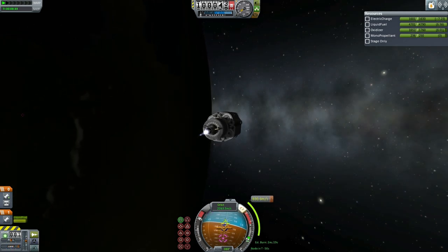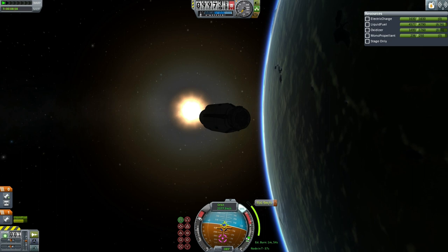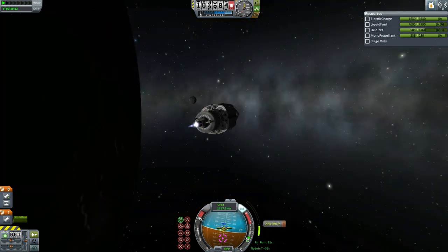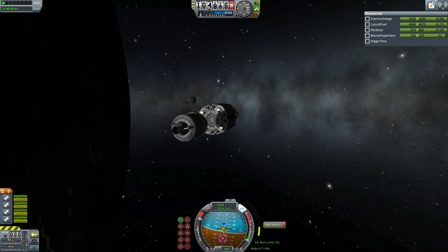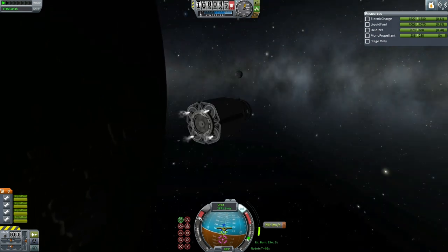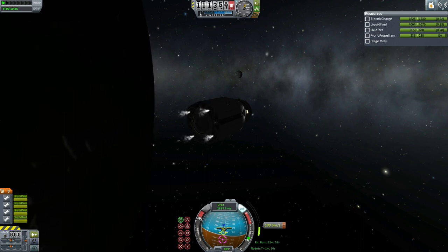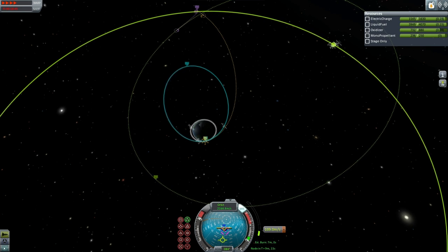After getting the payload to orbit, the Poodle engine relit to get it on its way to Mooner transit. Unfortunately the Poodle did not have enough fuel to complete this burn and ran out about 200 meters per second short. In retrospect, mission control decided they really should have pumped fuel down into the Poodle stage and allowed it to finish the burn at least, if not also do the burns around the Moon. What resulted was a very long burn with the Ant engines, and the unintended duration meant the burn was not accurate, requiring a costly correction burn afterward.